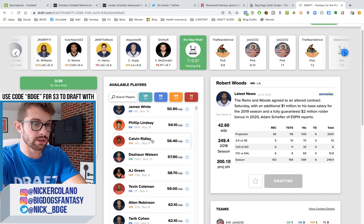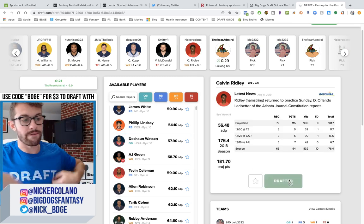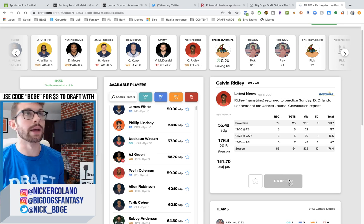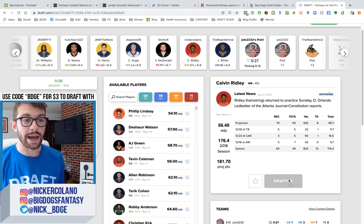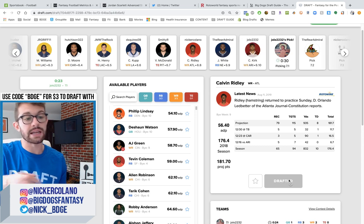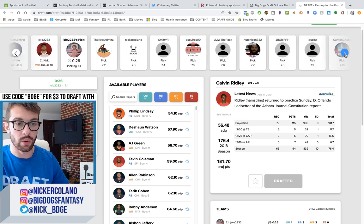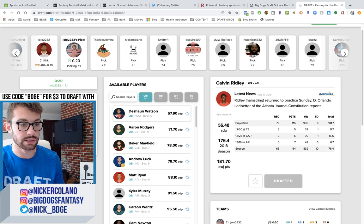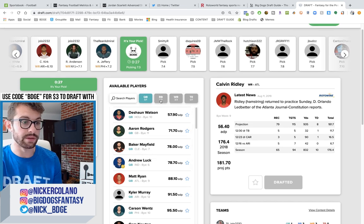Calvin Ridley still on the board at the end of the sixth round — you can give me all of that. One of my favorite things in best ball, which gives you a higher percentage chance of winning, is stacking quarterbacks with wide receivers or tight ends. Since I have Woods and Cooks, I am absolutely going to be targeting Jared Goff with one of my later picks, probably the eighth or ninth round. I'm not going to pick him in the seventh round because there's still good quarterbacks on the board.